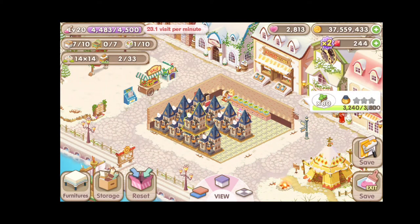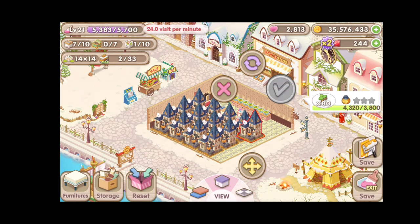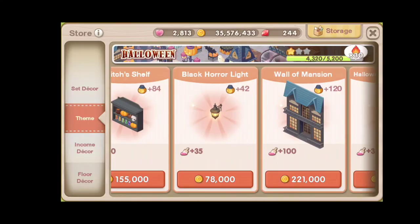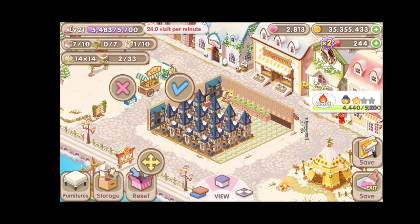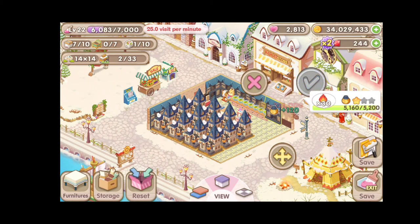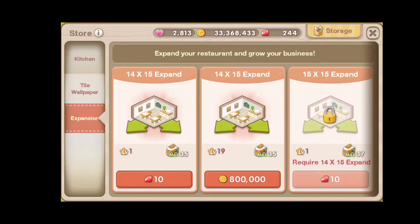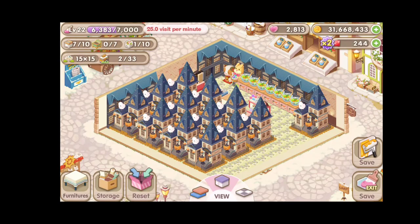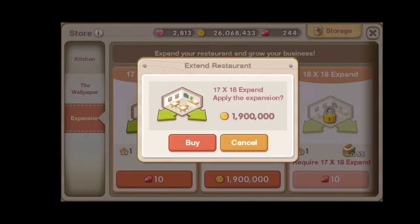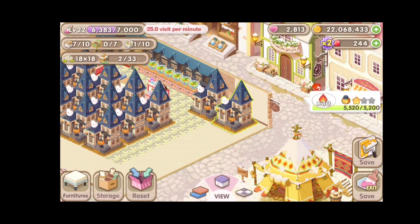If you're wondering why I chose the Halloween Mansion, it's really simple. It's because the Halloween Mansion has the highest theme point among all of the furniture available in the Halloween theme. And you don't really need to customize your restaurant — all you need to do is fill up the theme points required to get the reward. So what I did is I just spammed the Halloween Mansion and Wall of Mansion in my restaurant just to finish it and move on to the next theme and get my reward.